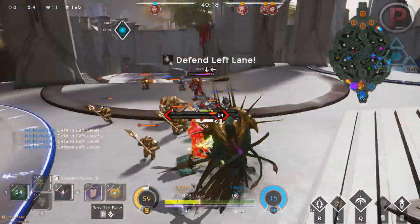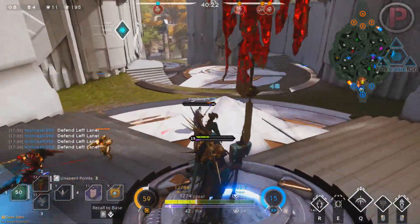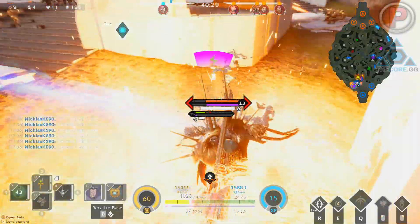I wouldn't put this card on tanky heroes as they have a lot of good anti-CC cards already, and it only takes one ability to completely remove Divine Shield. It has a 45 second cooldown so it's not super long, but you won't have it for the rest of that team fight.